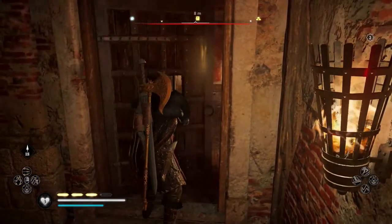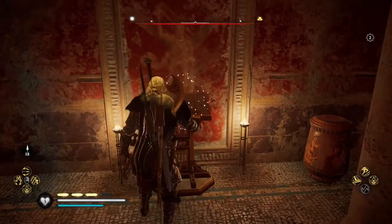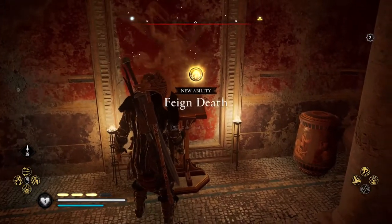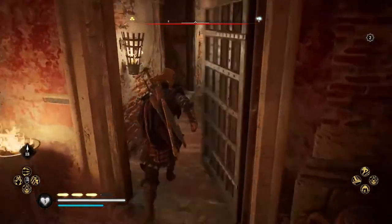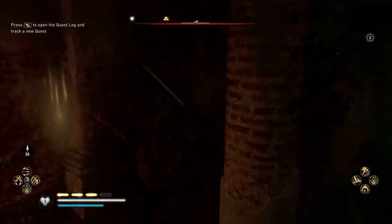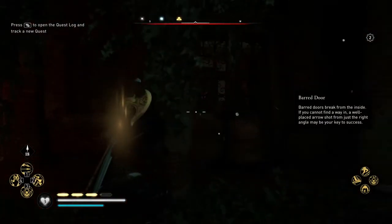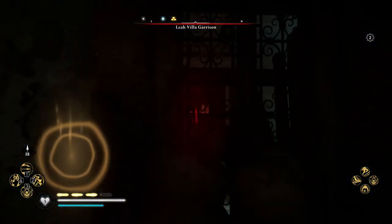Use the key to unlock the door, behind which you can find a book of knowledge that will give you the new Faint Date ability. Here you can also find a barred door. To open it, get out of the building and use the ledge on the left, then inspect the building wall on the left where you can find a window. Shoot through it in order to remove the bar support.